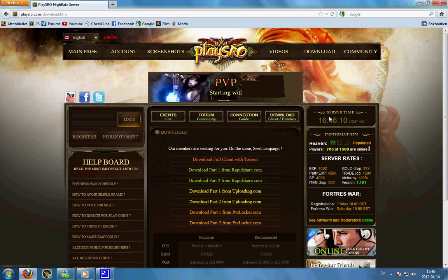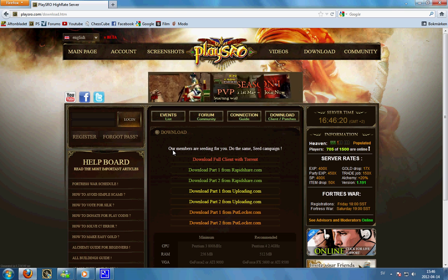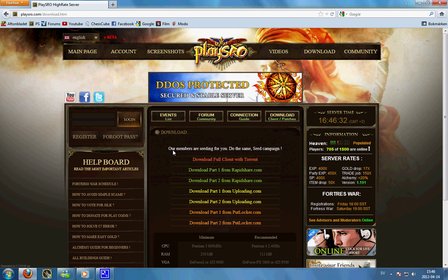There are four ways to download. Either you can use a torrent — I really suggest you use the torrent, it's much faster, it goes extremely fast and it's very easy to use. You will need a torrent program of course; if you check the description below you will find a link to uTorrent, you need that program to download.